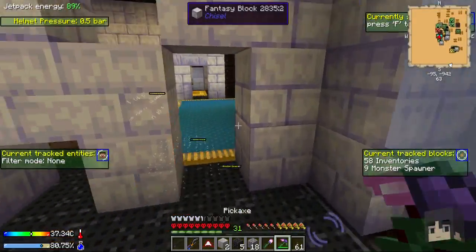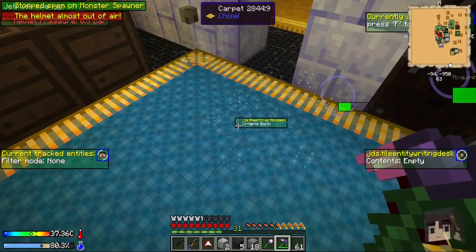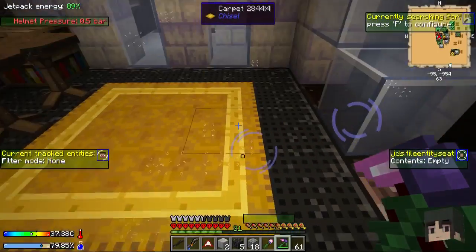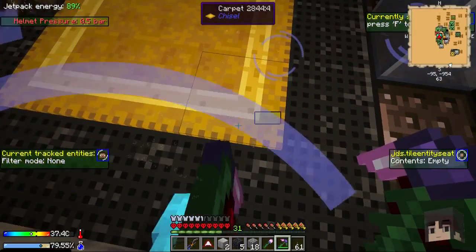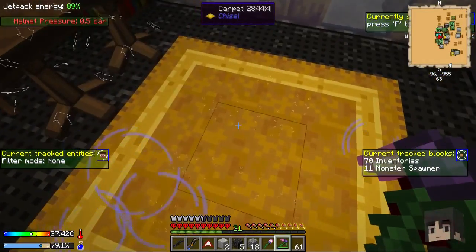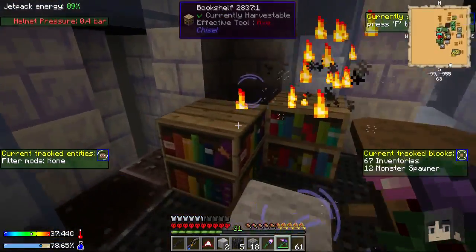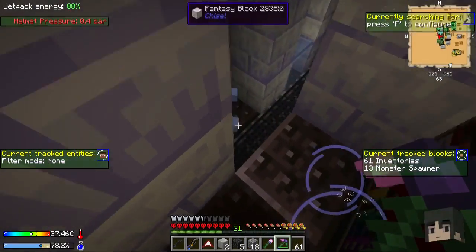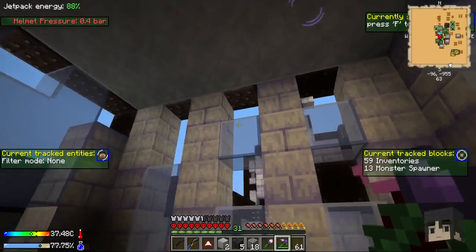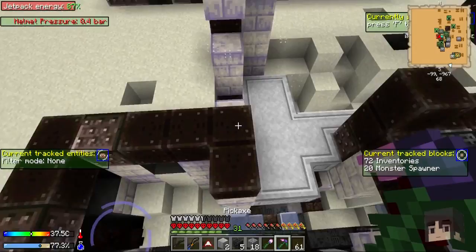Let's not do that. Pneumatic helmet pressure is at 0.5 bars - almost out of pressure. We need to find a pneumatic charging station to charge it back up. This thing is worthless now since there's so many things on the ground to look at. I want to go over to the one with the chimney on it.